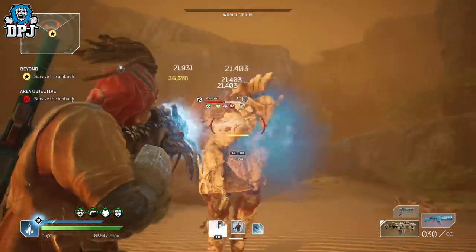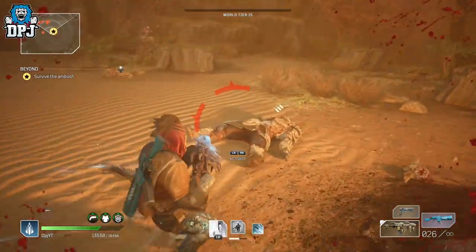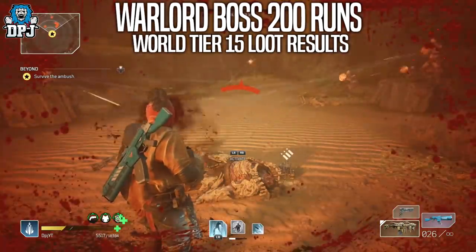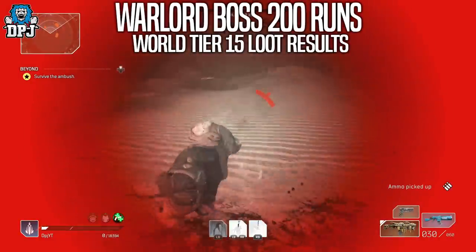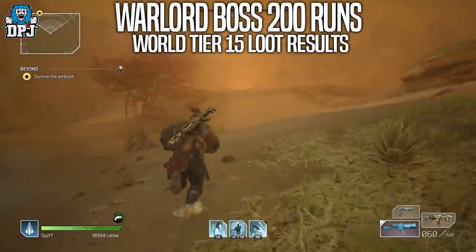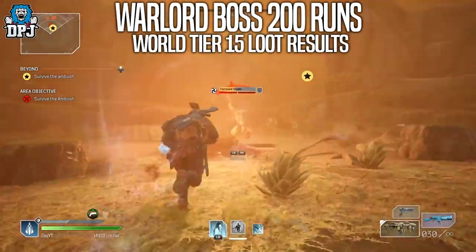Farming is a big part of the game. Last night I decided I wanted to test and write down all the loot I get from farming the Warlord bus, which is a great spot, for 200 runs. The Warlord is located within the Dune, so if you're interested in this farm, you can easily go to select the story point option of the Dune — the second one — load it up and you are there.